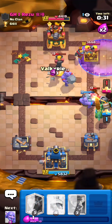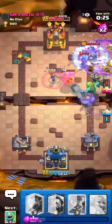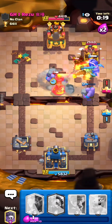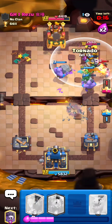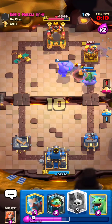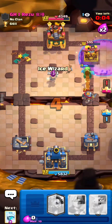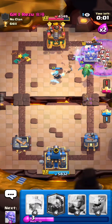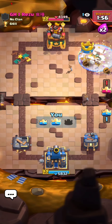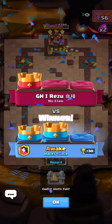Honestly this is not looking good for him. I'm gonna go in for a valk as soon as that walks onto my boar, and then freeze the skeleton army — this is a super good scenario for me. I'll bowler right here because I have so much pressure. I think that's game. I'll ice whiz him in the middle because I know he's gonna skeleton army, but I don't think he'll predict that. Freeze at zero — I probably could have just NATO'd at zero and that would have been enough. Jumping into the next one.